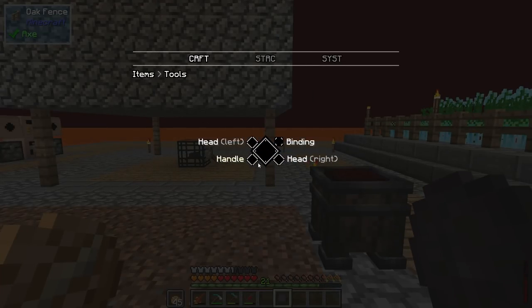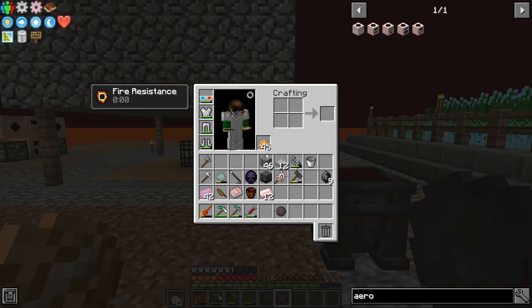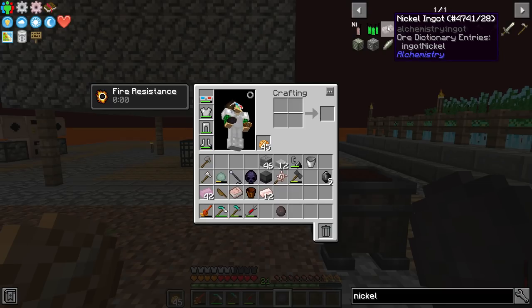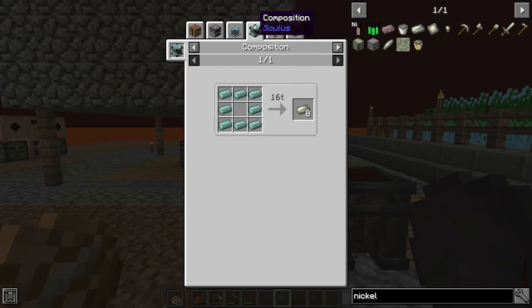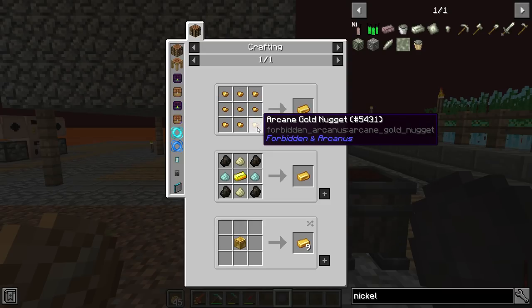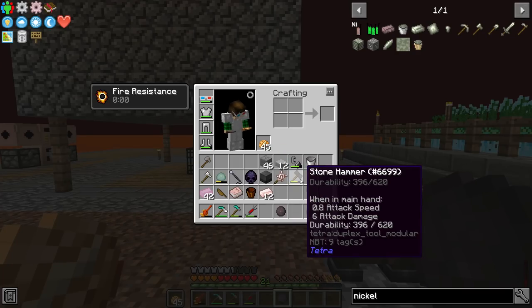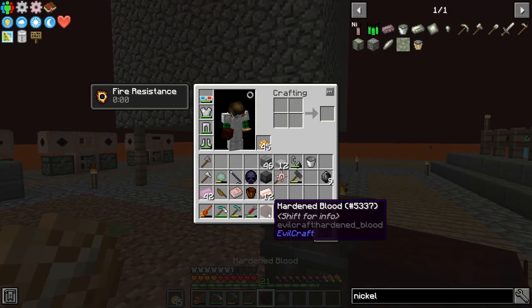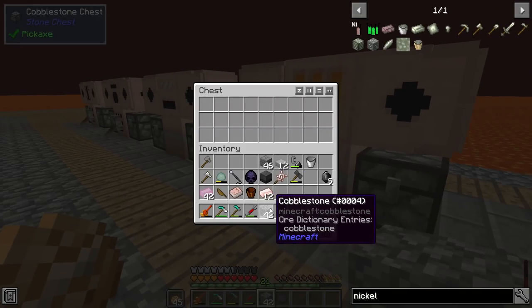If we go into tools, head, mallet head — this makes a tier two hammer. Nickel is going to make a tier three requiring tier two. The nickel ingot is made via alchemistry nickel, but we need the modpack nickel, which is either nickel ore from the orchid or a composition in a composer using oscillating gears, a composer cell, arcane gold, charcoal mundabitur dust — things we're not even close to yet. So we'll just stick with our tier two hammer, but at least the upgrade path is there.